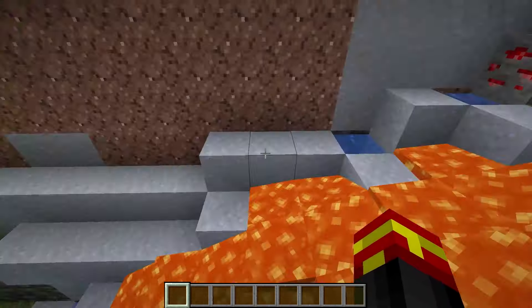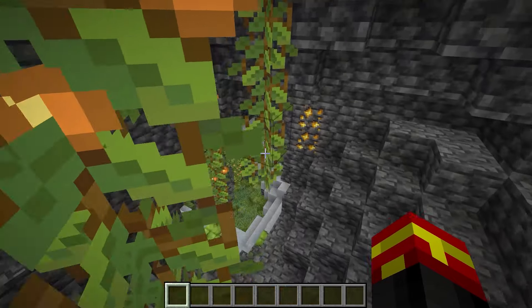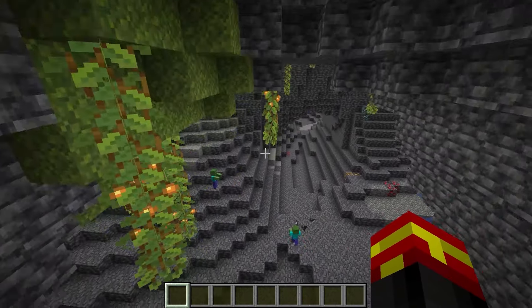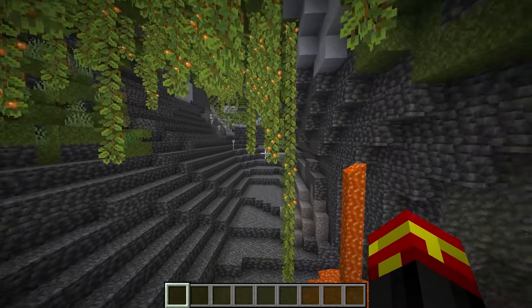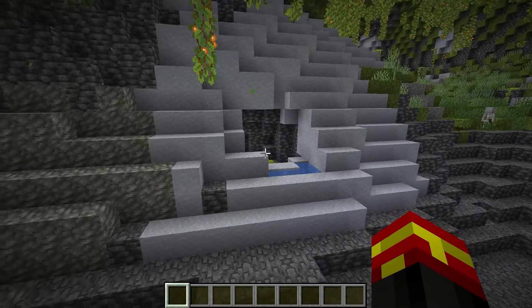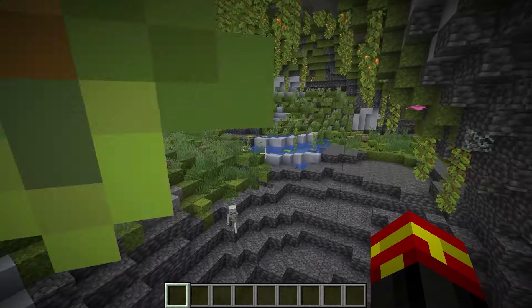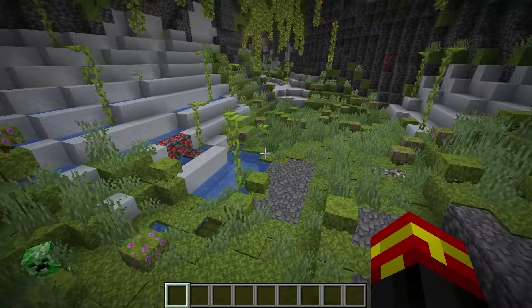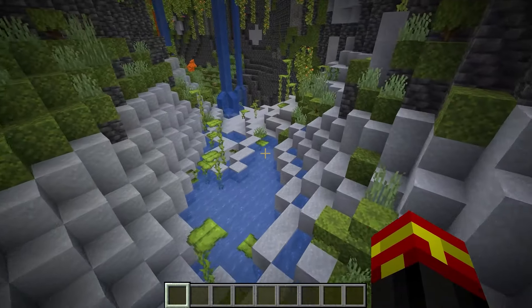What you're going to want to do is go underground where you find the azalea trees, and keep going deeper, and hopefully the lush cave will open out and you'll be able to explore a much bigger cave system. In my case it does actually open out, and you see all of the vines and the glow berries and all that kind of thing. What you're going to want to look for is clay — look for water and clay in these lush cave areas, because that is where axolotls actually spawn.